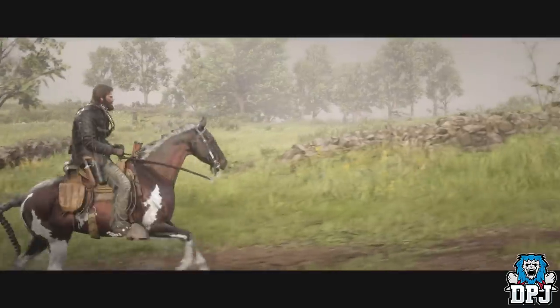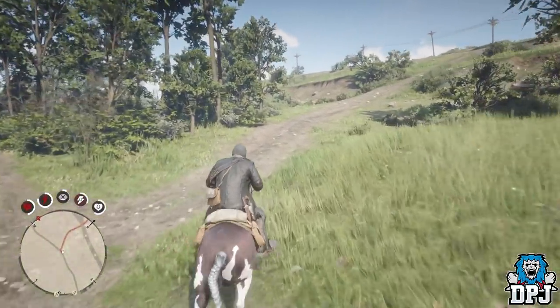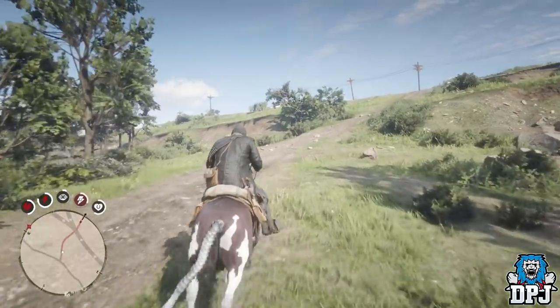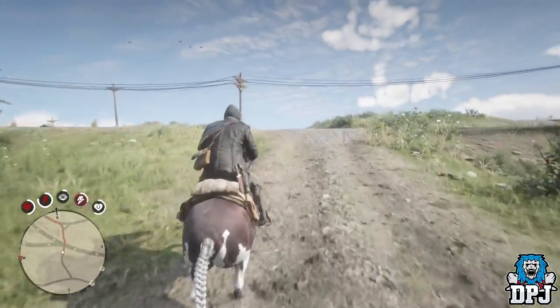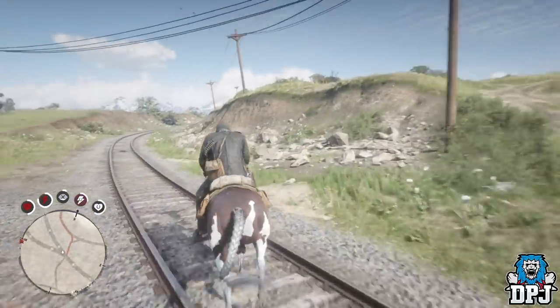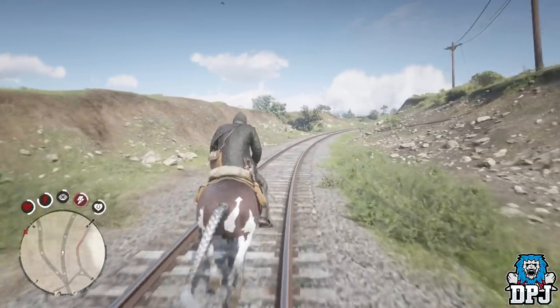Did you know you can save stamina for both your horse and Arthur while running at full speed? You have to time your button pressing with the horse's gallops. If timed right you will save loads of stamina, meaning you can travel further without stopping — great for when you are being chased or in a hurry.